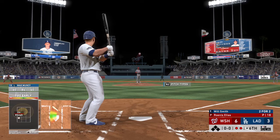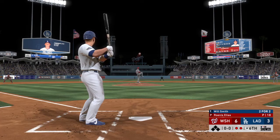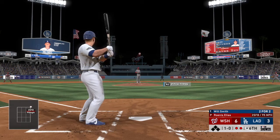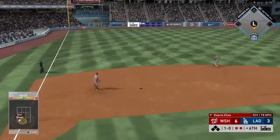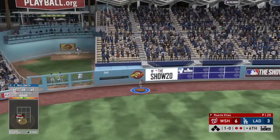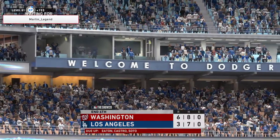The catcher into the box — Will Smith. He steps in off a base hit in his last at-bat. Ready with the first pitch, here it comes. Two out, nobody on. Swing, high drive, left field and deep. A ball that's carrying. And he makes a nice catch on the track as that ends the inning.